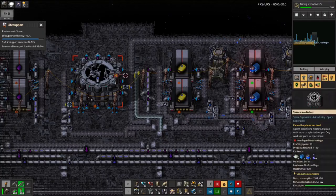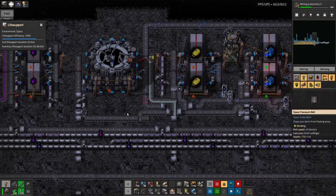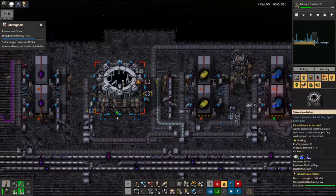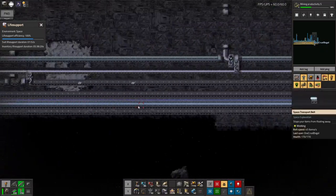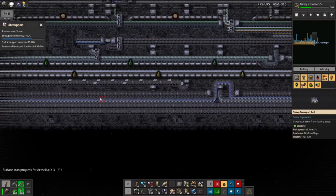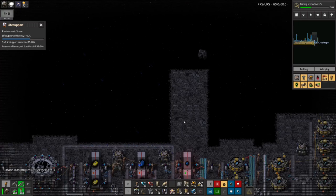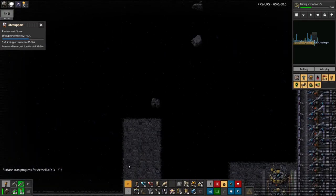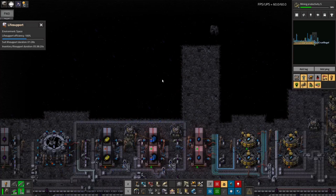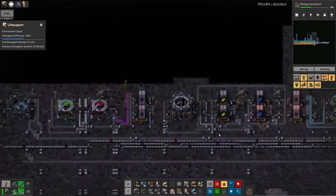I'll still need separate machines making the astronomic science packs and the energy science packs, but those can be up here as well. They'll work off the supply of significant data coming from both inputs, producing whichever science I need. Then I can feed that down a belt — potentially there'll be another one for the energy science and we can put the biological science on there as well. However, that's going to require a lot of belts and a lot of space station scaffolding to build out a big protrusion up this way — a big trunk growing up here and then branching everything off it. So those are my next three plans.